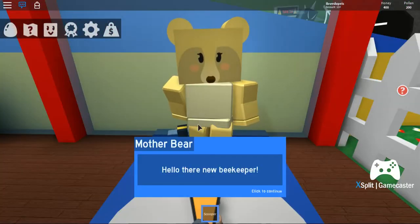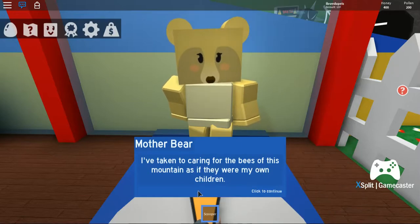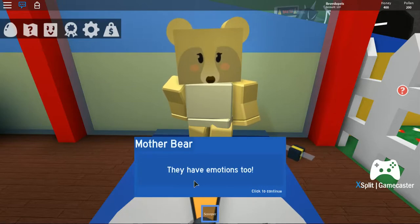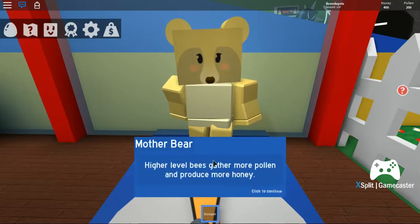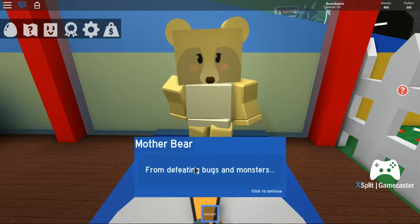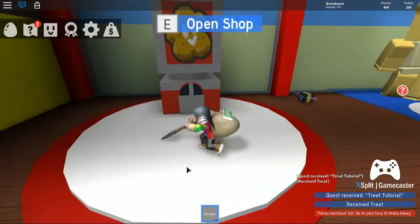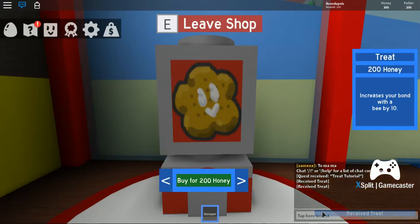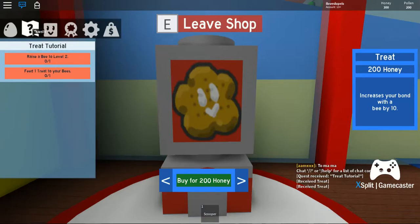Mother Bear! Hello there, new beekeeper. I'm pleased to meet you. My cubs are away at camp but I sure need to nurture — I've been caring for these bees on this mountain like my own children. I'm going to teach you all about bee leveling and the bonds I show bees. These aren't just a honey-making tool, you know — they have emotions! Oh, that's why it made that face! That makes way more sense now.